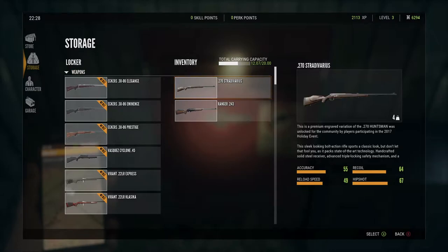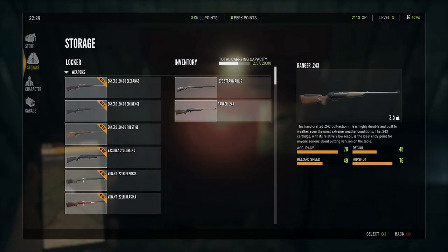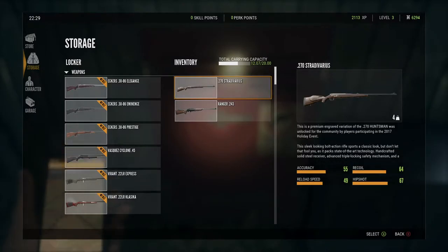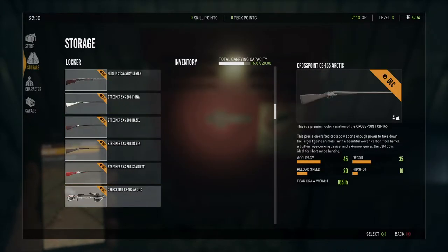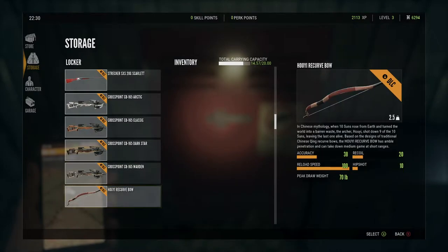I'm debating on dropping one of these guns - either the 243 or the 270. That's just tough. I think I might actually drop the 270 here, and instead we might grab one of these crossbows.